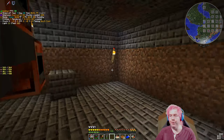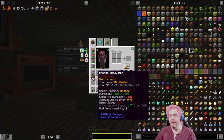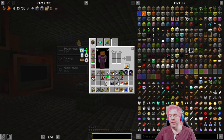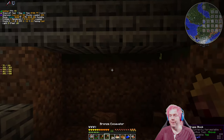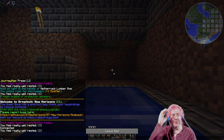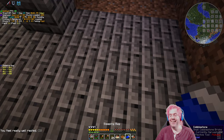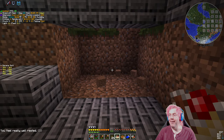I think what we need to do first is widen this room a little bit. I have my excavator. Do I have torches? Yes. We're going to do a little - oh, nighttime. It'd be hilarious if there was a mob out there and I just open that and it drops right in.